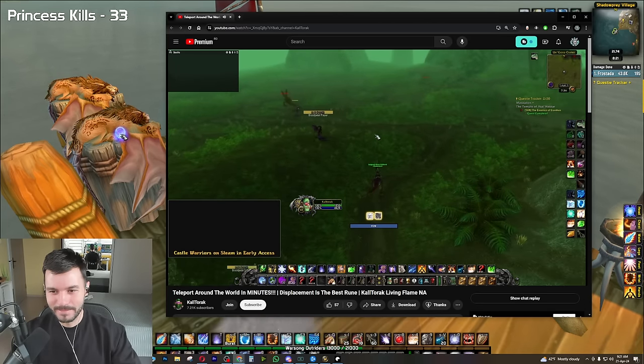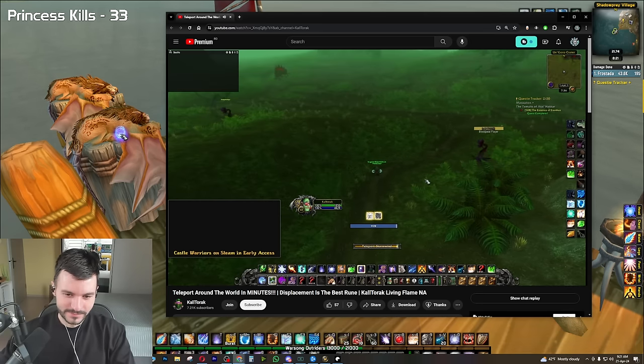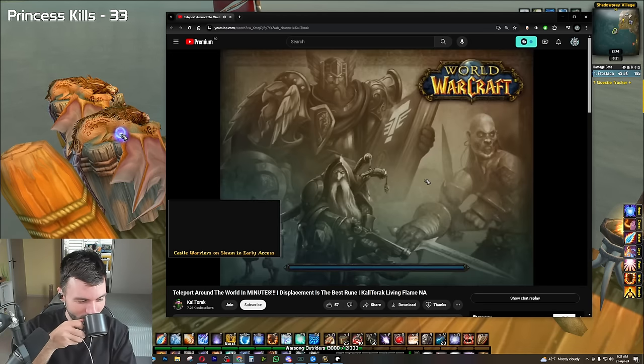Run to these coordinates here. When teleporting we go to Stormwind this time — same tech though. After you Displacement, you are at the portal to Molten Core.